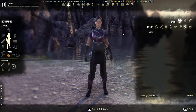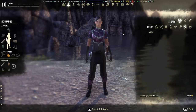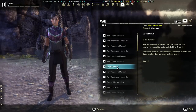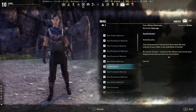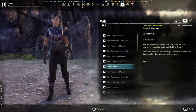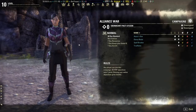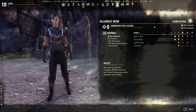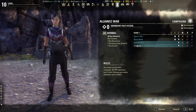I'm leveling an alt right now and she just reached level 10, so I'm ready to take her into Cyrodiil. I know she can go in because I received a mail from the Alliance Basecamp. What's funny is that it doesn't actually tell you how to get into Cyrodiil — it just welcomes you and says join us. To get in, you press L and that will open up the Alliance War menu. You'll see a bunch of campaigns here.